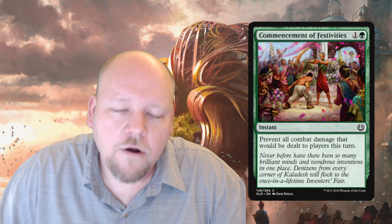Commencement of Festivities is one green, one generic mana — a common instant that prevents all combat damage dealt to players this turn. Note it affects both players, but mostly this is just a fog. This is a great sideboard card in aggro versus aggro matchups. If your opponent runs you over in game one of sealed, sideboard this in — it gets you that one extra turn to come back, draw your removal, or find the mana to play it. In draft as the aggro player, you can fog their attack then alpha strike them.